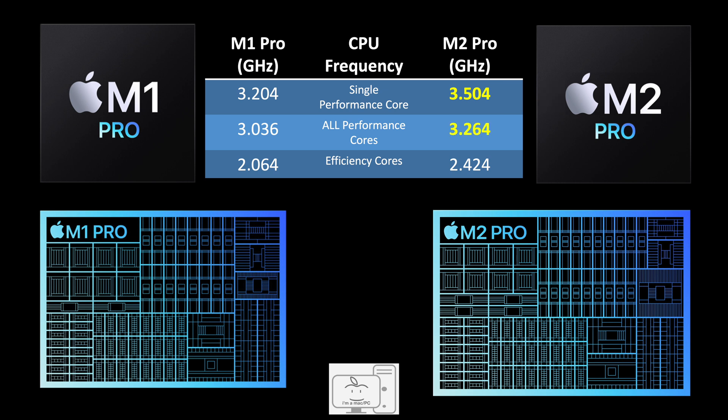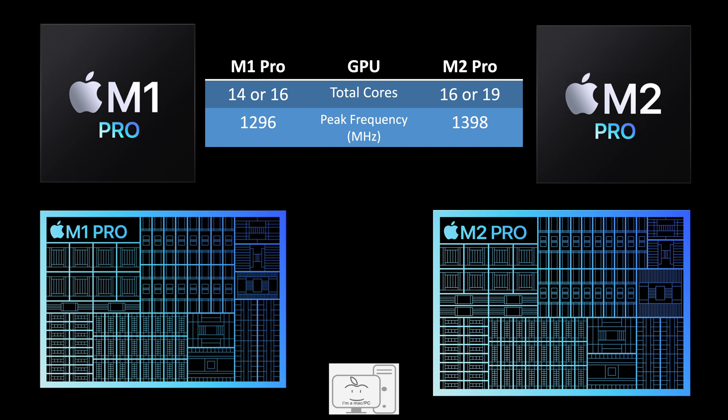The all-core frequency also increased from 3 GHz in the M1 Pro to 3.26 GHz in the M2 Pro, for an improvement of 7.5%. But the biggest gains come from the efficiency cores — the M2 Pro efficiency cores are 360 MHz higher in clock speed, for an increase of 17.4%. Switching over to the GPU side, the M2 Pro has up to three more cores than the M1 Pro.